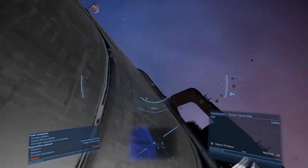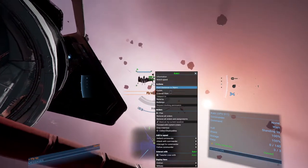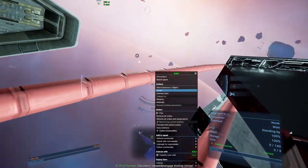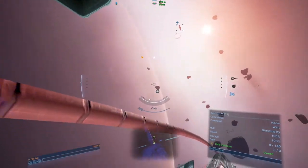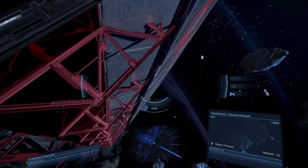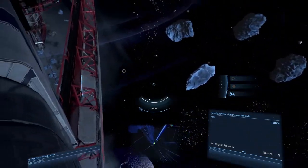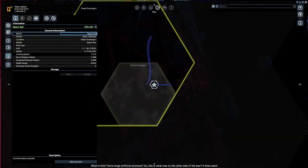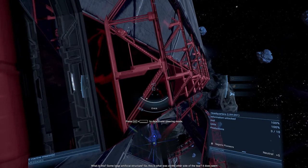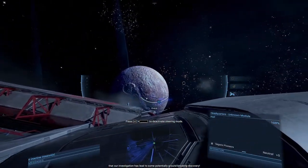Okay, so we're picking up strange readings again - you better get back to the ship. Oh dear - oh what the hell? What's going on? This is not good! Oh god - oh, what is this? Some large artificial structure. So this is what was on the other side of the tear! It does seem that our investigation has led to some potentially groundbreaking discovery.